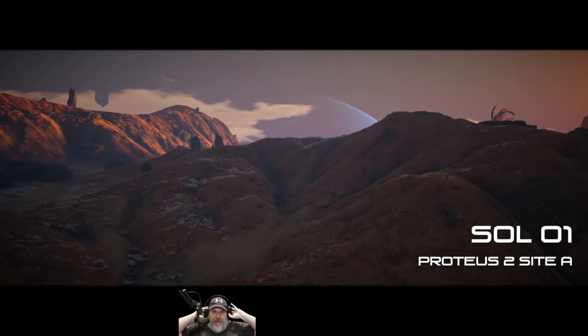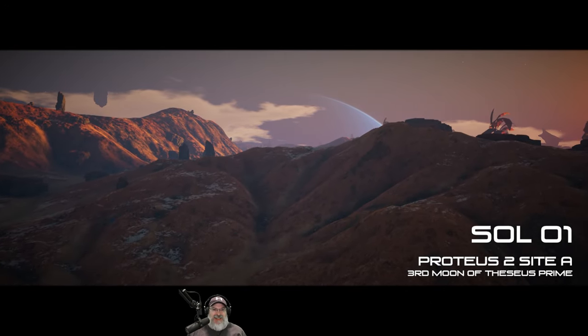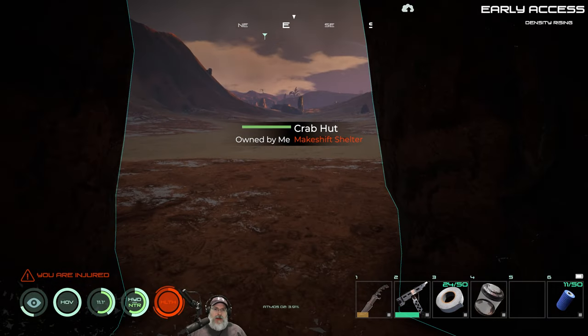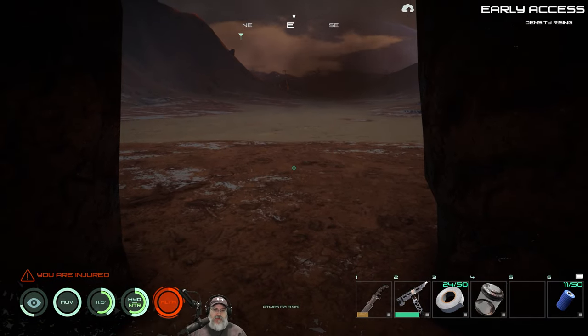Welcome back, everybody, to Osiris New Dawn. I'm an old guy gaming, and in this episode, we are going to be on the lookout for plutonium, because that is what we need in order to make our forge.